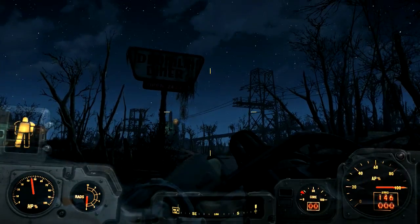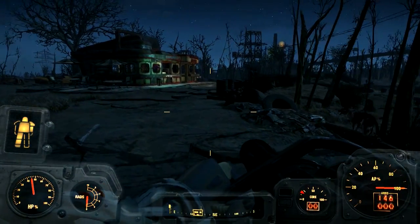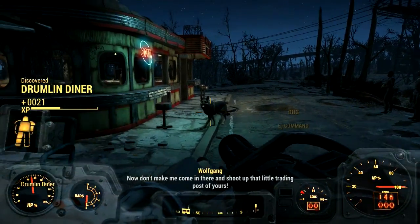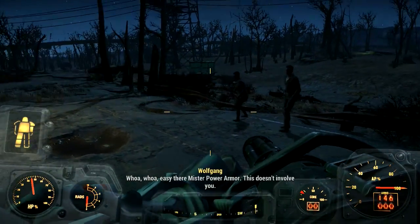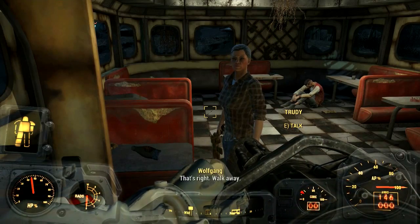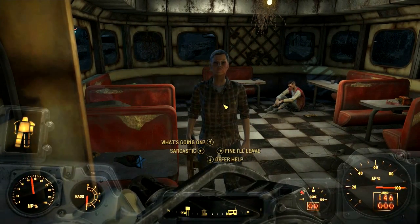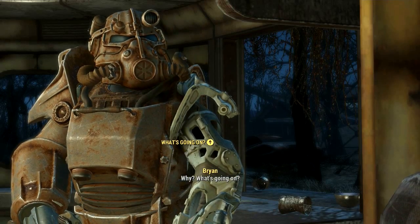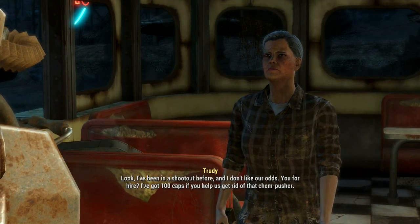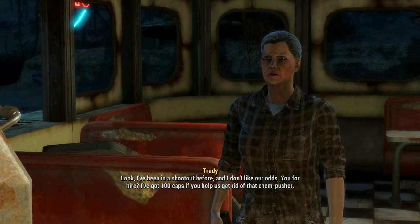She said across the skyline. 'We had a deal, Trudy. Hand over the goods, you owe us.' 'I ain't giving you poison-shilling chem-pushers anything. Do you know what that junk has done to my boy?' 'He bought them fair and square, Trudy. Ain't our fault if he's strung out. Now don't make me come in there and shoot up that little trading post of yours.' 'Easy there, Mr. Power Armor — this doesn't involve you.' What's going on? 'Wolfgang thinks I owe him money. He got my son Patrick hooked on chems and cheated him out of our savings. I've been in a shootout before and I don't like our odds — you for hire? I've got a hundred caps if you help us get rid of that chem-pusher.'